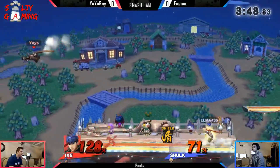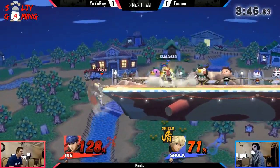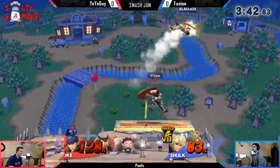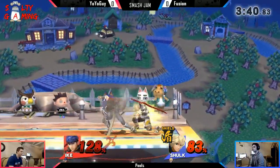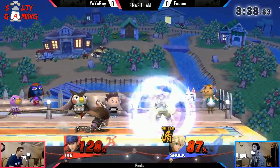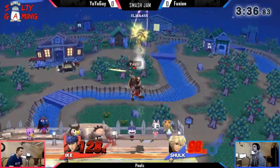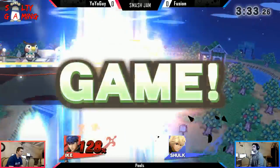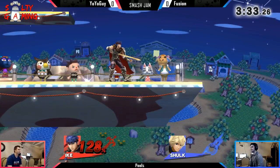Big problem, big problem. Get three, maybe four. Shield on all of Shulk. Yeah, it's just more free damage. Shulk does have lag on a lot of his moves, but not laggy enough for Ike to throw something heavy like an up smash or forward smash. And SDs.